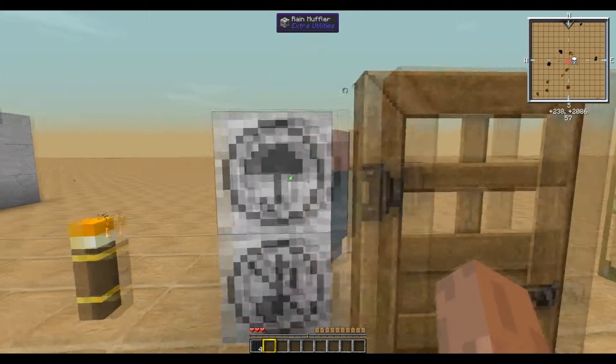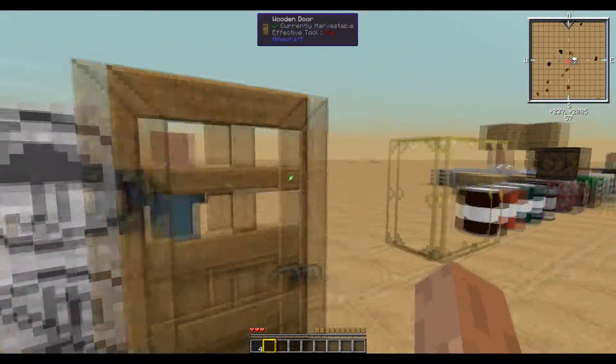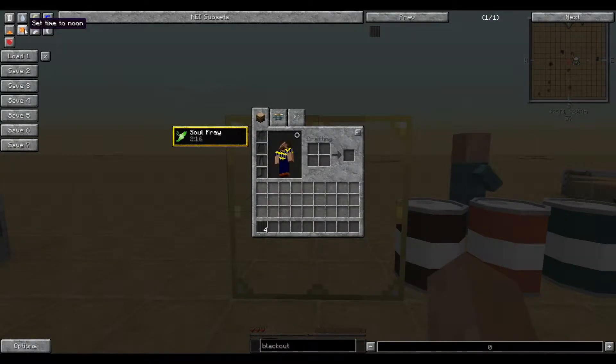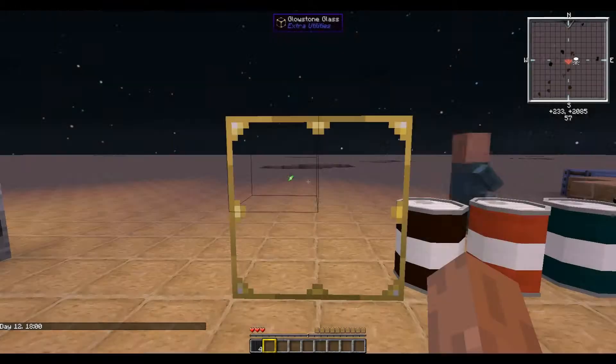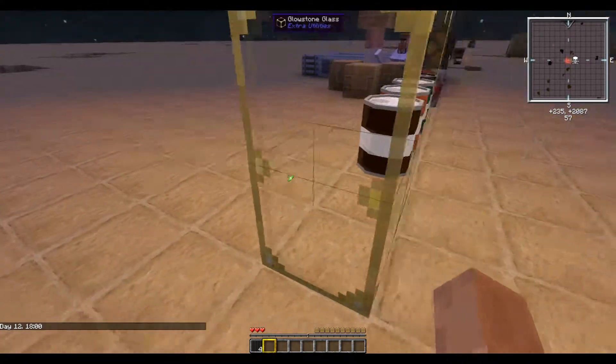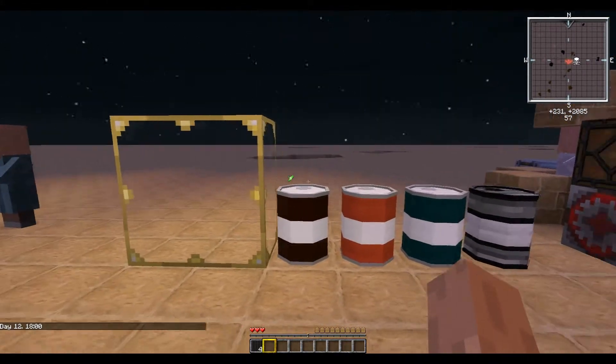Next up is the Rain Muffler. It does exactly like the Sound Muffler except that it only muffles rain. Next up we have Glowstone Glass. This is glass that has the added benefit of also emitting light at the strength of Glowstone, so that's pretty nifty.